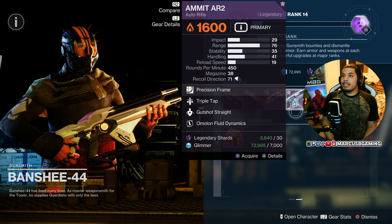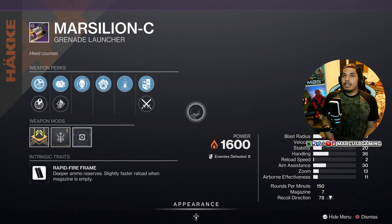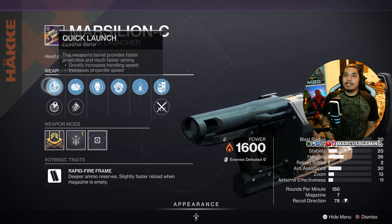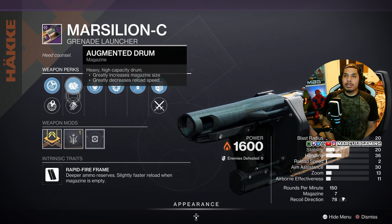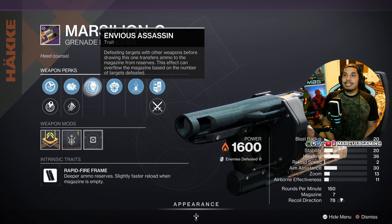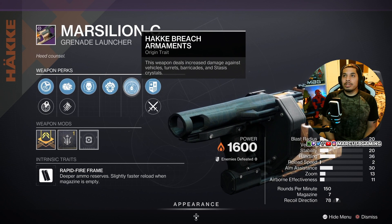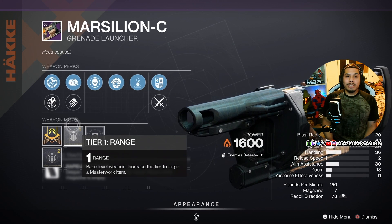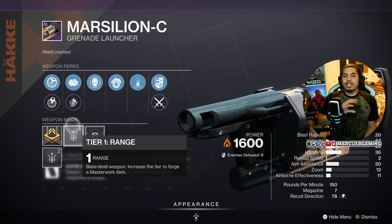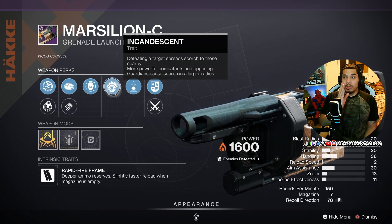And then the Marcelion — Quick Launch or Smart Drift Control, Augmented Drum or High Velocity Rounds, then Envious Assassin so you can overflow that mag, with Incandescent. It comes with the Hot Gate Breach trait and a range masterwork. This is very good for PvE ad clear, especially if you tailor a solar build around it dealing with scorch stacks — you will love this.